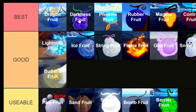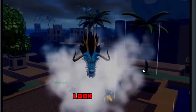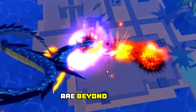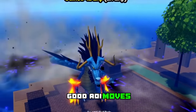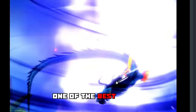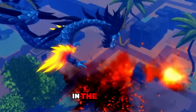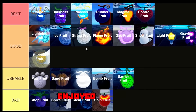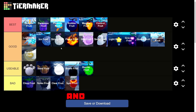Lastly we have the Dragon Fruit — I cannot tell you how strong this devil fruit is. Just imagine the Darkness Fruit with a transformation and a lot more damage. Look at this transformation — it is incredible — and all of the moves are beyond insane. It has great AoE moves and probably one of the best moves in the entire game. This fruit is definitely the best fruit in the entire game. If you guys enjoyed this video make sure to hit that like button and subscribe, and hopefully I'll see you guys in my next video — peace.